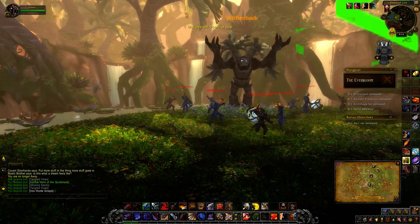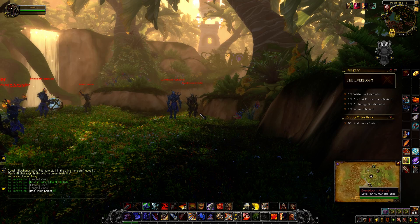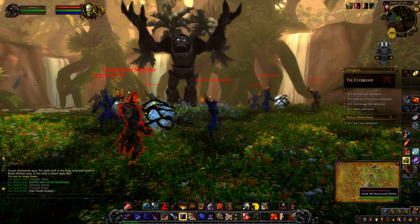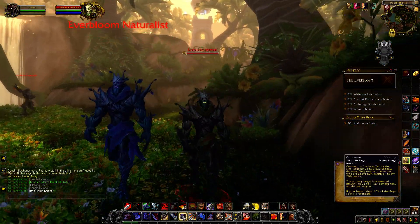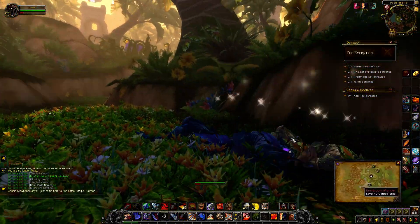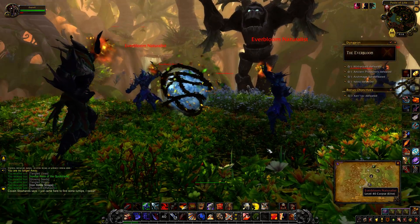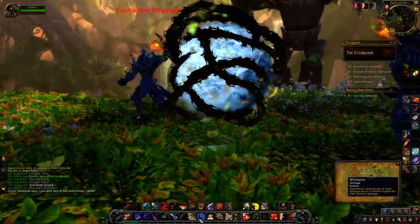Our first boss is Witherbark. To actually get this boss to activate, you've got to kill all 11 of these adds here — or at least most of them, since they're a patrol anyway. You need to free up these orbs in order to get the boss to activate.